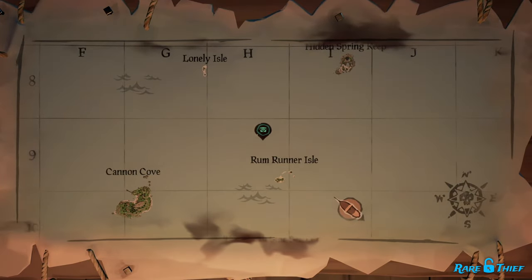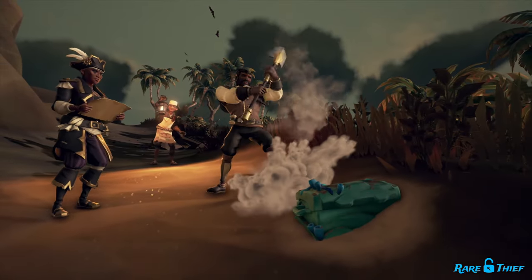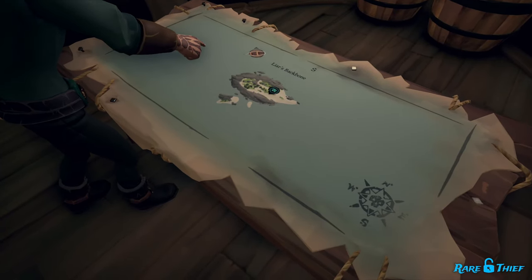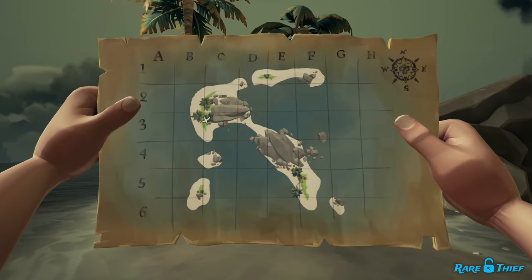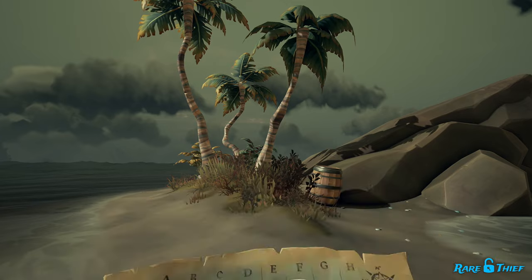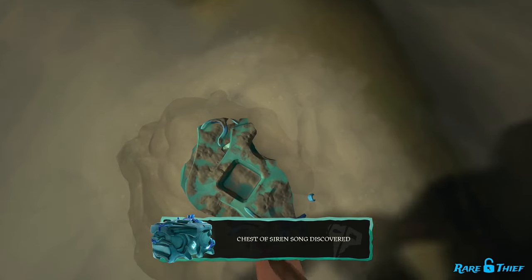Only crews on the voyage can see the beacon and markers. So, if you dig up a key or chest, prepare to be tracked as you attempt to collect the other. Whether you dig up both or need to steal one or both from another crew, you'll need both to open the chest. Follow the maps, beacons, or markers to collect the key and chest of Sirensong.